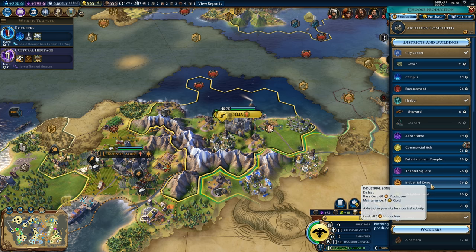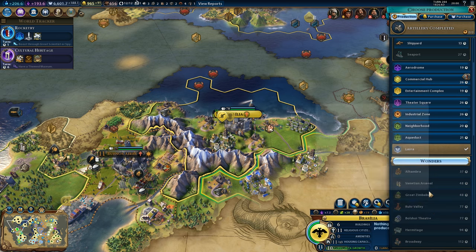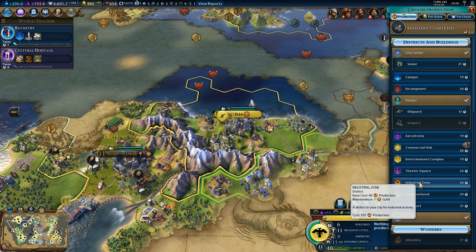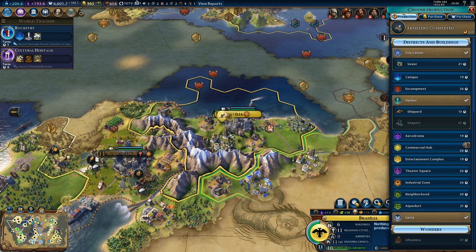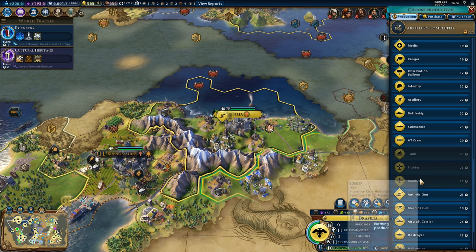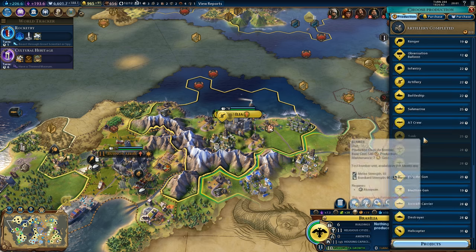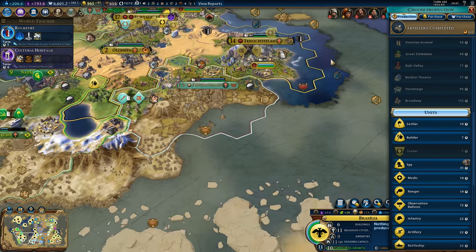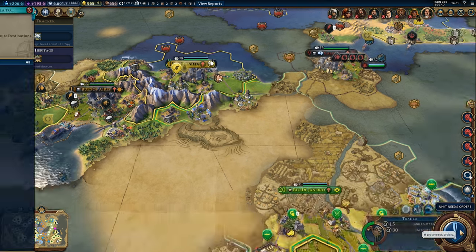Production - let's have a look. We just finished artillery. We could just continue artillery, or maybe get a district - industrial district. The city will grow in 10 turns, so let's just keep getting units. Artillery, or a tank? We can't actually recruit a tank in this city, we need one more oil. We can't get one more oil - we just need a builder in one of these cities to improve the oil. We could just recruit a builder and send him that way.